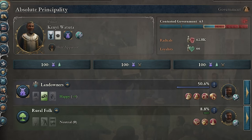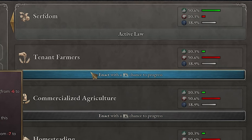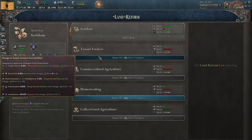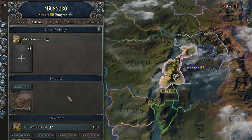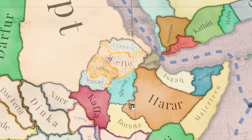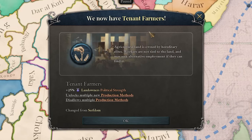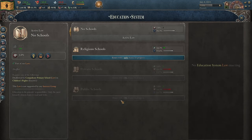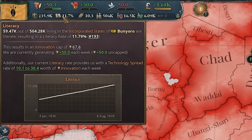Now I might want to get the rural folk in government and try to pass tenant farmers. Homesteading would be way too much, but tenant farmers might pass. I guess we can start building some logging camps as well, and some more plantations. Looks like everybody is going to war in this region of Ethiopia. We actually managed to get tenant farmers enacted — that's amazing because that means we can also get education. The literacy must go up.